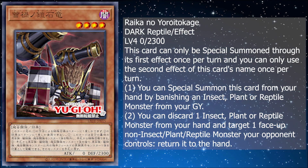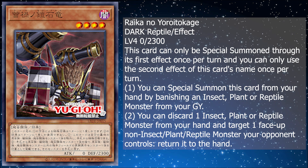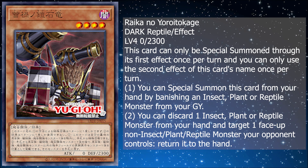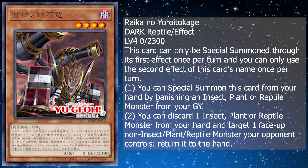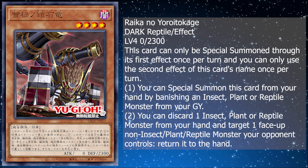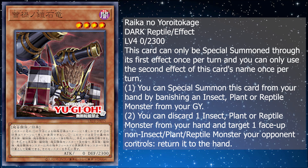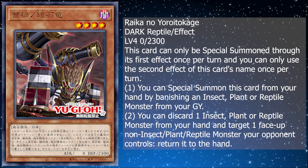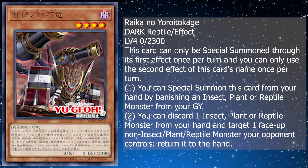To finish up the tri-type of plant, insect, and reptile, we have the reptile monster Raikei no Yoritokage. It is a Dark Reptile effect monster, level 4, 0 attack and 2300 defense. You can special summon it from your hand by banishing an insect, plant, or reptile monster from your graveyard — already very good. Its second effect lets you discard one insect, plant, or reptile monster from your hand and target one face-up non-insect, non-plant, or non-reptile monster your opponent controls and return it to the hand. That's targeting removal and it fills up your graveyard, so it's a free extender and pairs very well with Mariko Ube.